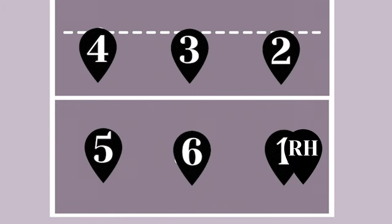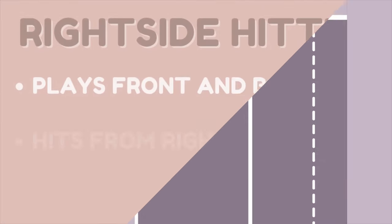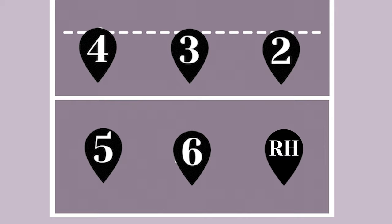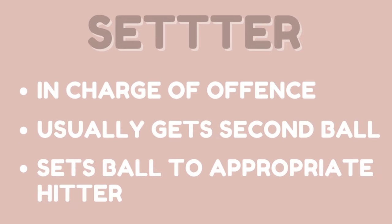Position one is the right side hitter. The right side hitter plays front and back row, hits from the right side, and hits off back sets. This is the position where the server usually is. Position two is the setter. The setter is in charge of offense, usually gets the second ball, and sets the ball to the appropriate hitter.